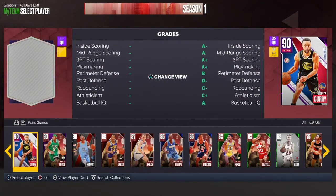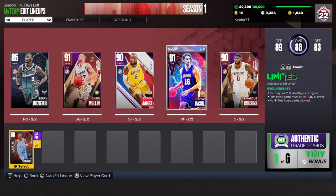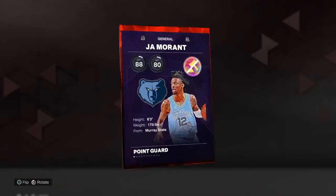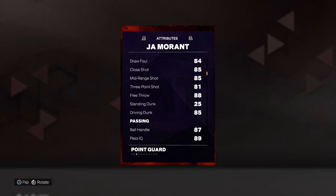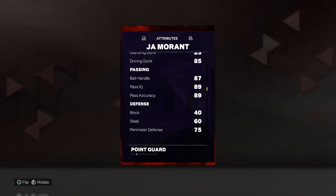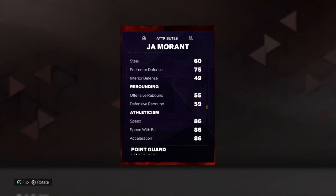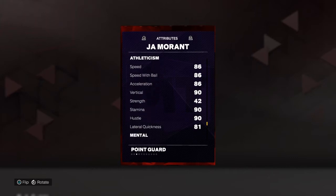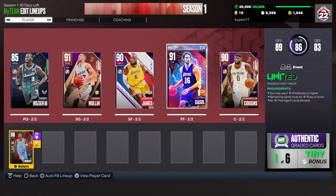For my bench point guard, I do have Steph Curry and Rajon Rondo, but I pick Ja Morant because of the state of the game right now — it's all rim running and barely any shooting. He has a good jumper, an 81 three-ball which is definitely usable, an 85 dunk which is also very good right now, and an 87 ball handle. Okay defense — good perimeter and a pretty good steal. On speed he's 86, very athletic, 86 speed with ball. Well-rounded except for defense, but he won't be guarding the paint, so that's fine.